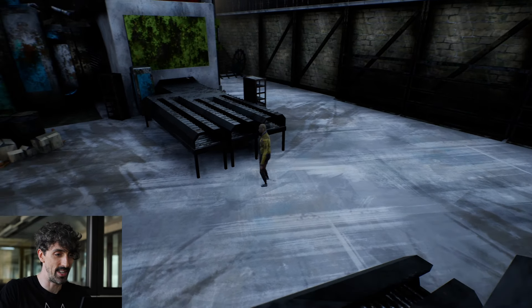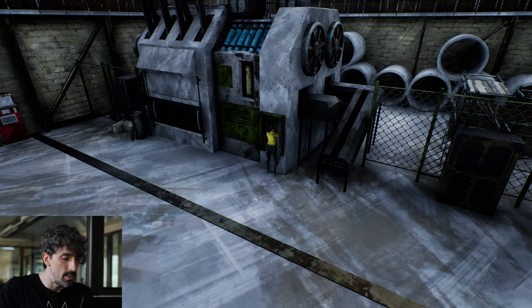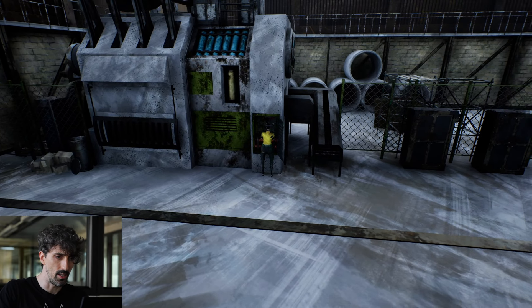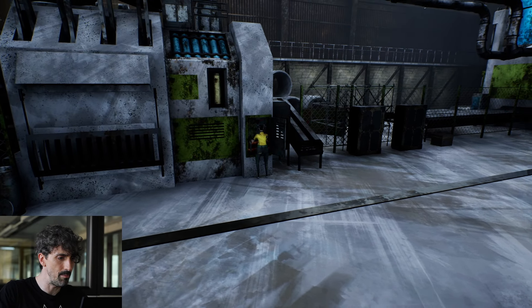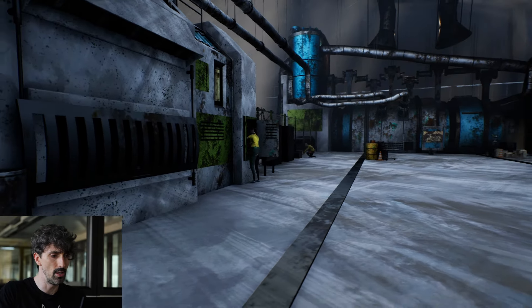Each faction in CT20 has its own way to generate electricity. This is the Rubbish Factory, the faction HQ, and the NPCs working here have to make sure the generator never runs out of coal, which in turn is generated by the wood gathered by the Lumberjacks.